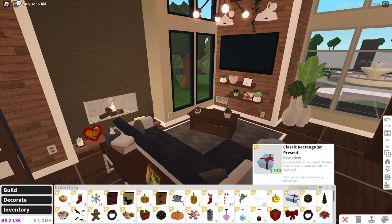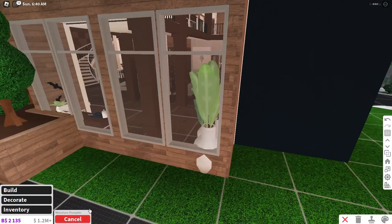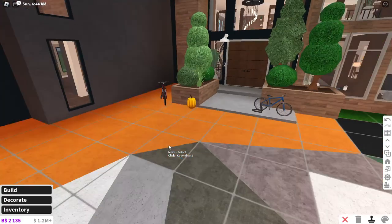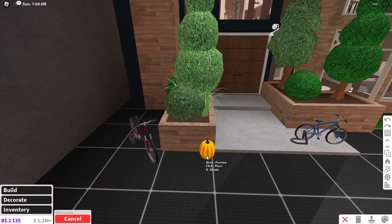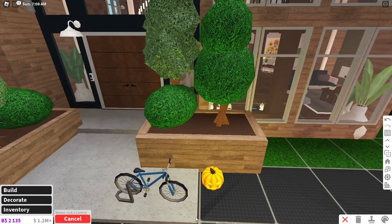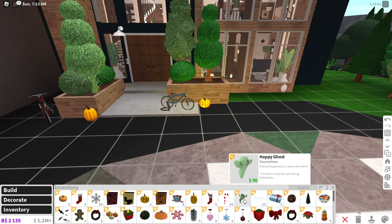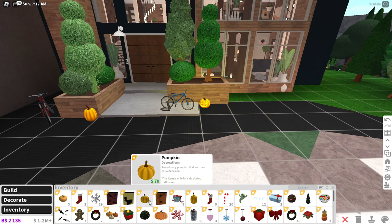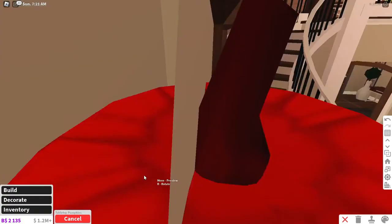Now we definitely have some more Halloween decorations to put down in here. I definitely want to put some pumpkins around but I just don't know where. Maybe some tall pumpkins — we could put a tall pumpkin here. Let's add in some greenery too. I want to put a tall pumpkin here, a Sinister Jack-o-Lantern, a Jack-o-Lantern here. We have the ghost, the candy bowl, stacked pumpkins. We can put tabletop pumpkins right here — like so.